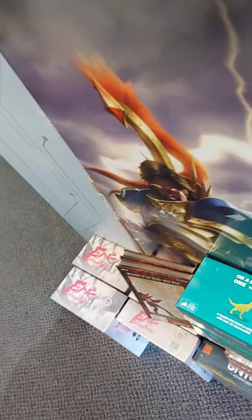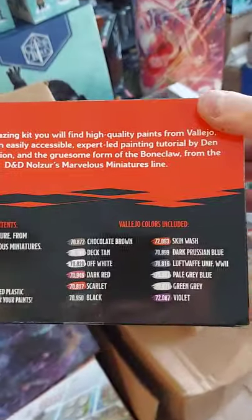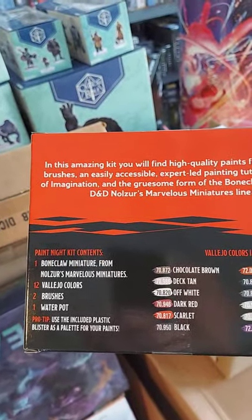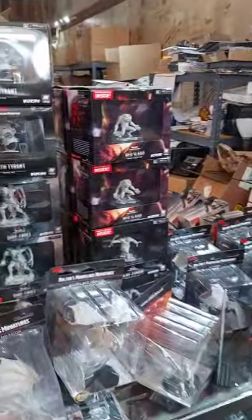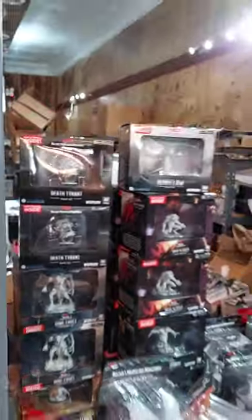D&D Nolzur's Marvelous Miniatures Paint Kit - this is a paint kit for the Bone Claw. It comes with all those paints, two brushes, a water pot, and of course the miniature. We've got a whole pile of other paint kits, so come in and check those out. It's a good place to start if you haven't learned how to paint already.